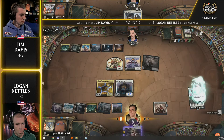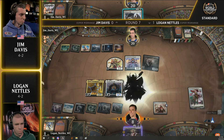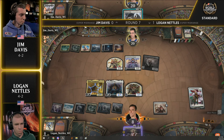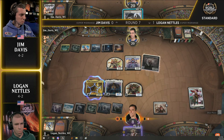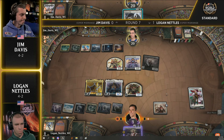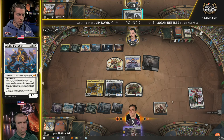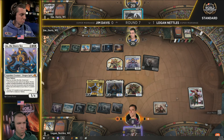Not a lot of exile effects in the format. A commonly played removal spell before was Vanishing Verse — no longer legal, no longer a card people play. So AO's stock has definitely risen. You've seen in some lists people play cards like Rota's Vortex specifically to have an answer to AO. That's a one-off for Logan — one main, one sideboard, something like that. You've got that Destroy Evil, it's great, but there are so many good targets. Do you even want to kill the AO? It's kind of tough.